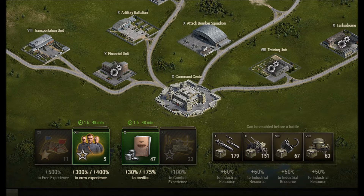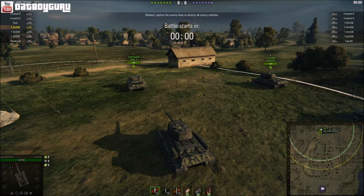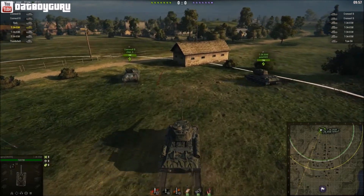The industrial resources will help you buy items when you have them turned on. You can buy 500% to free experience for 2 hours, or 2 hours of 300–400% crew experience, or 30% credit boosters on randoms and 75% credit boosters on strongholds and tournaments and clan wars, or 100% combat experience boosters. On the right, you can enable industrial resources to buy airstrikes and artillery strikes for strongholds and clan wars.